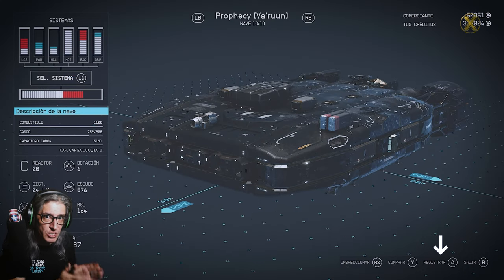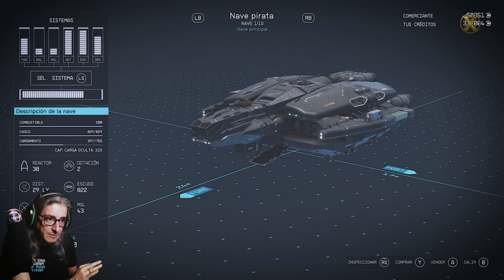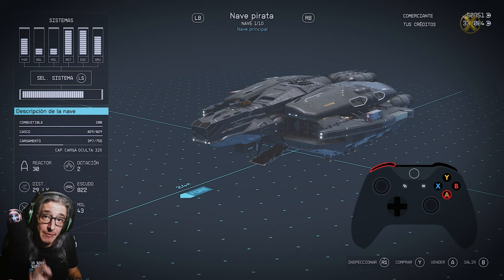The ship I want to sell — as you can see, I have it unregistered. What I will do first is select the next ship to the one I want to sell, and press Sell and LB at the same time.